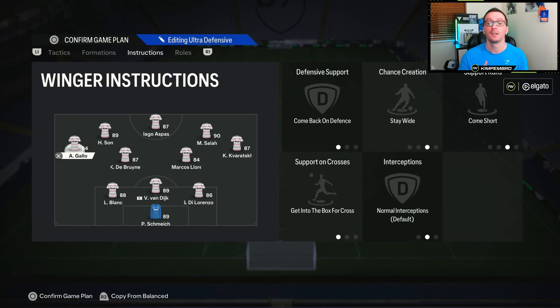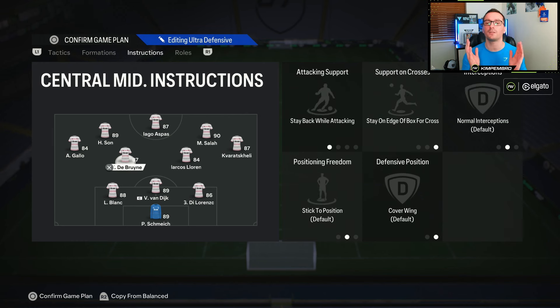Left mid and right mid: come back on defense, stay wide, come short, get into the box for the cross. The two center mids - this is the one that confused me a bit - stay back while attacking, stay on the edge of the box for cross, and no cover center, which seems a bit crazy. But trust me, it works. Give it a try, let me know how you get on, drop a like, subscribe, and until next time.